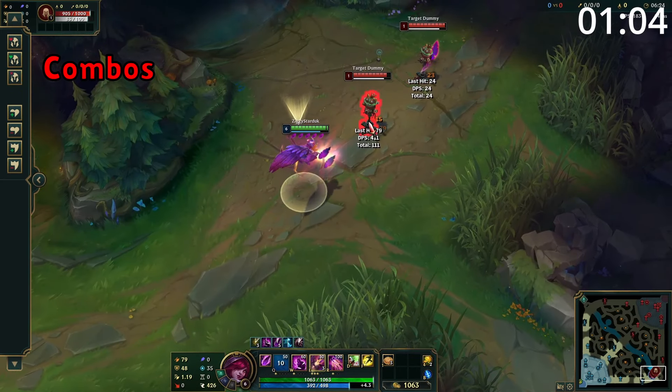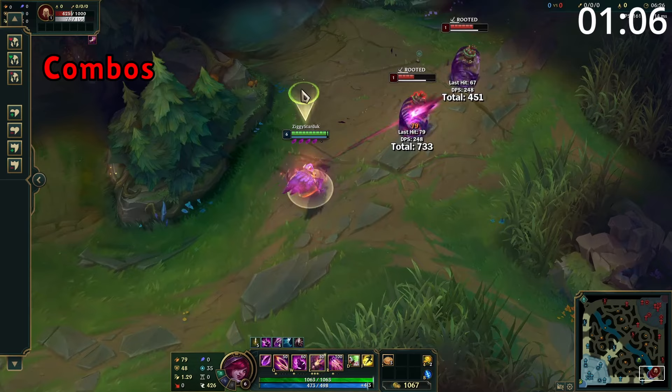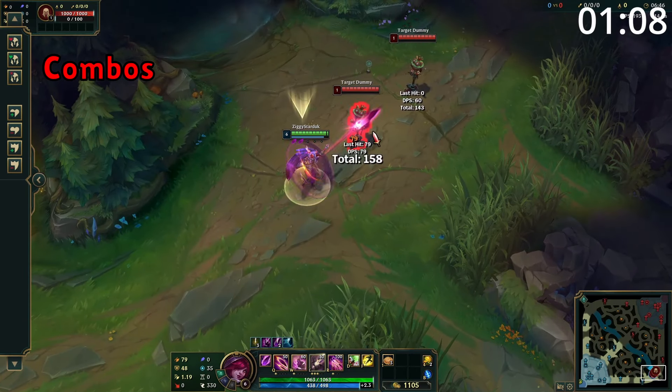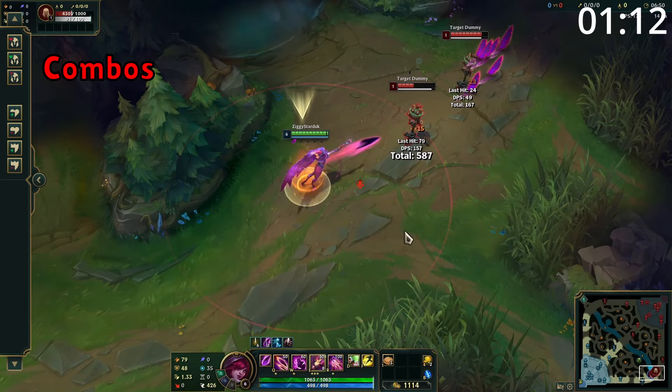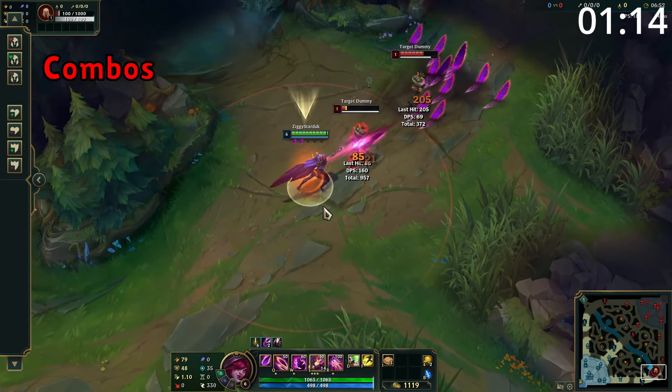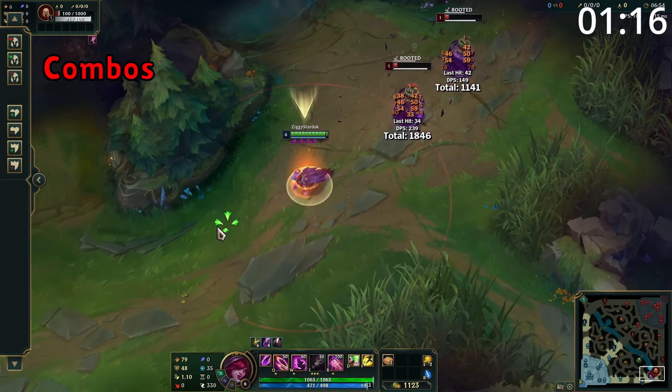For combos, your quick burst combo is to use W into an auto attack, followed by Q into an auto attack, and then recalling the feathers. For maximum damage in a teamfight, start with W into an auto attack before using Q. After this, use as many of your passive feathers as possible before ulting. Attack more for more passives before recalling the feathers back for massive amounts of damage.